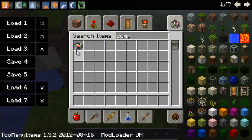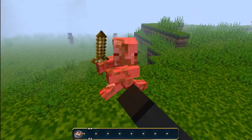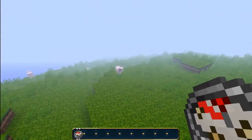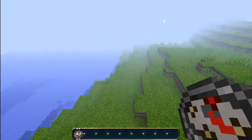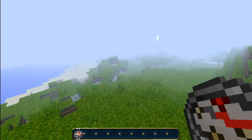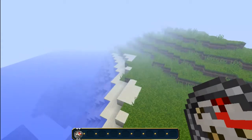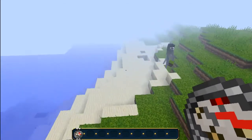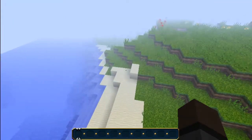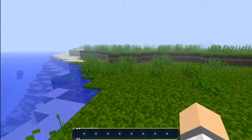If you get a compass, as you can see it looks really really detailed. I have to give a lot of credit to the people at the Painterly Pack Customizer and the Doku Mini Customizer, because they actually have really high quality sixteen-by-sixteen textures. I really like it.